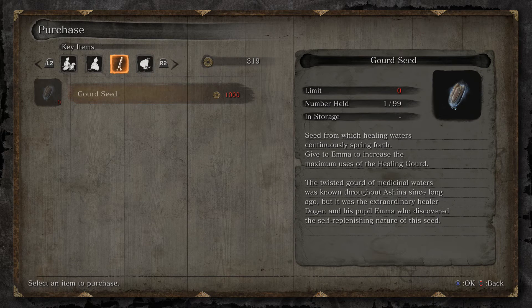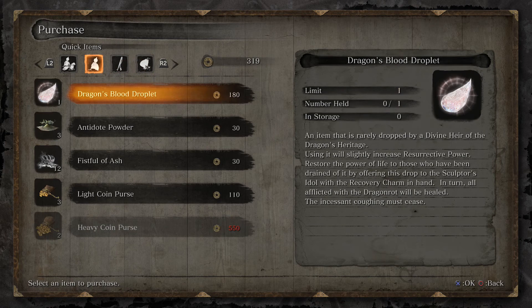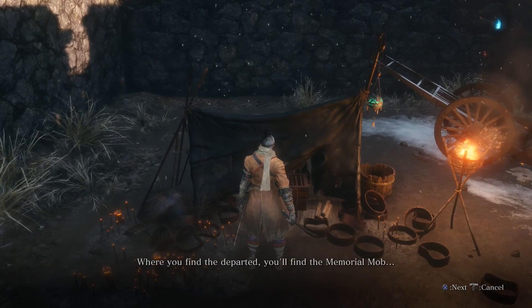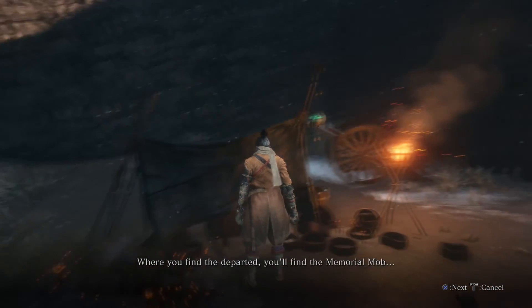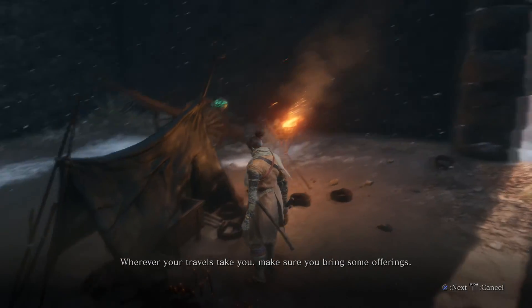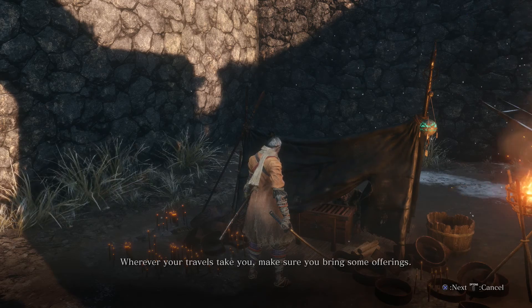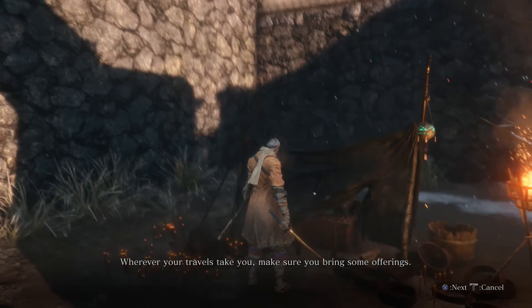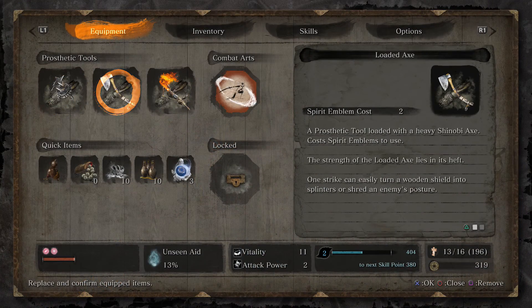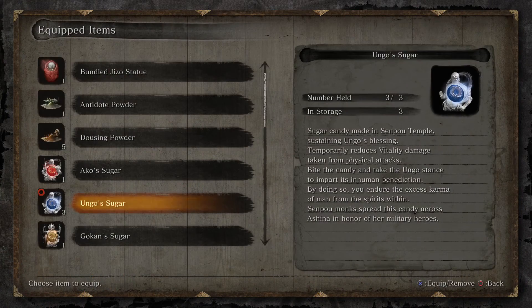Sold by little Robert and his father to raise funds for their travels. Their voyage brought them to Japan, where they would seek the undying in an attempt to extend Robert's life. Interesting. I'll have to grab that too. If you find the departed, you'll find the memorial mob. Wherever your travels take you, make sure you bring some offerings. Yeah, sure thing.